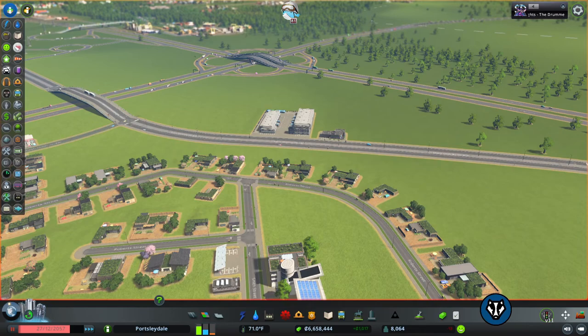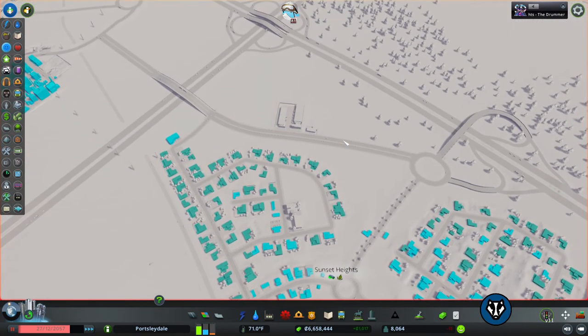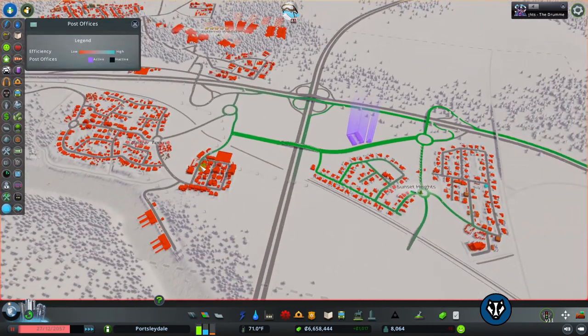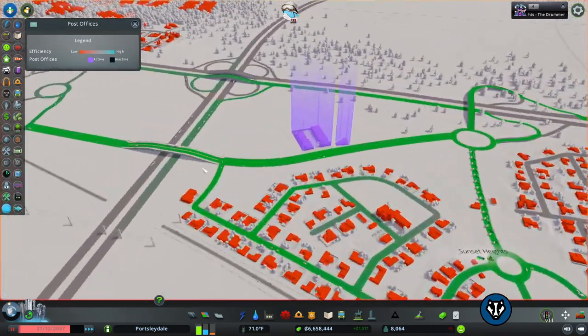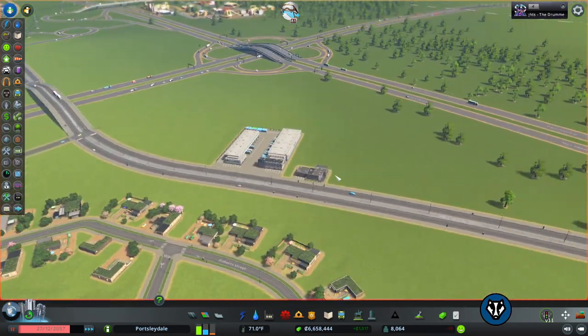So that's how the system works in theory. Now why would you want to put this in? It increases your population happiness. We can see our residential happiness is 81, so hopefully by the end of this video it should be slightly more happy — because no one's got any post yet.